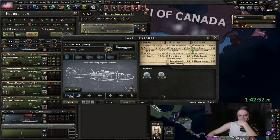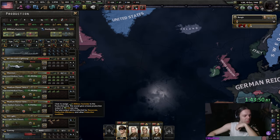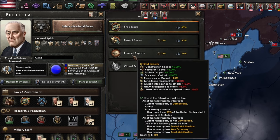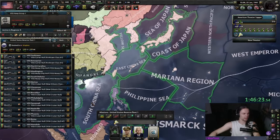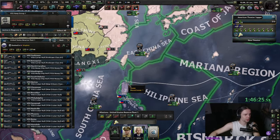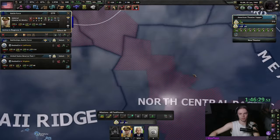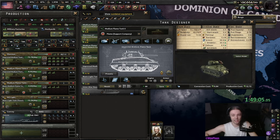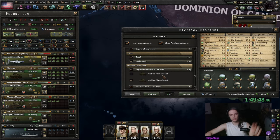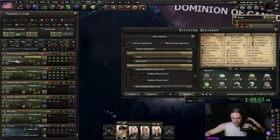Additionally we also create a proper heavy fighter design and start pumping out a couple of those. At this point you should also change your economy law to limited exports so you don't have to import 200 aluminum. All of the boats produced thus far should also be merged into our big dev stack by selecting the trident and right-clicking them onto the dev stack, and of course pressing G to merge them. For the infantry I'm going to unassign the medium flame tank too because that one is very expensive.